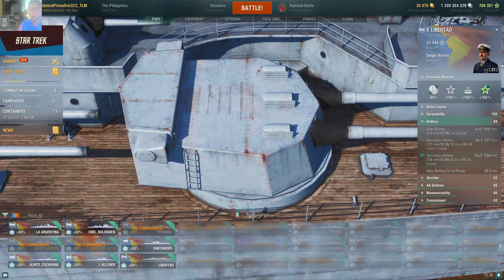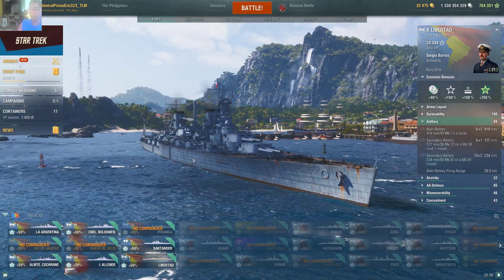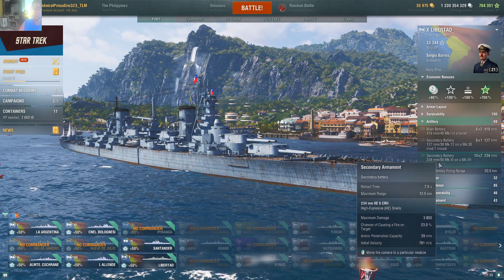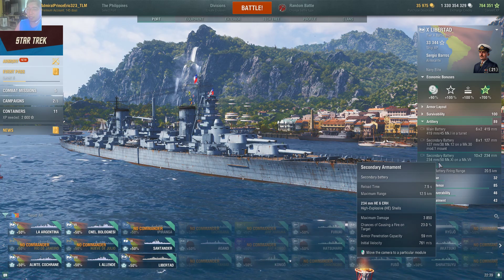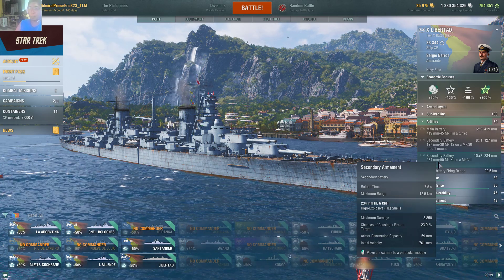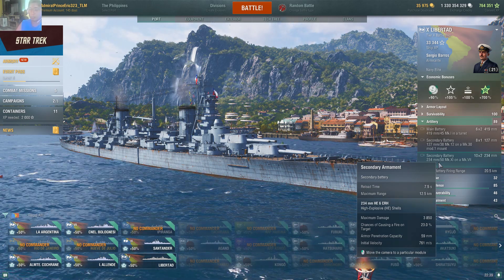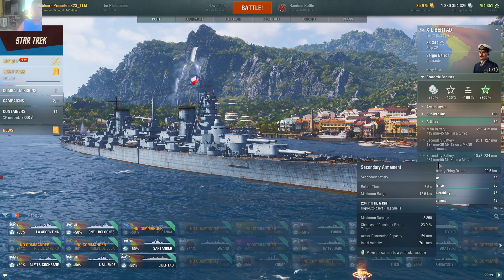Another secondary battery uses the 234mm/50 Mk 11 on Mark 7 mounts — 10×2, meaning 5 turrets per side. Reload time is 7.5 seconds, range 12.5 km. The HE 6 CIH shell deals 3,850 damage — the highest secondary battery damage so far. Note they are not armor-piercing. Fire chance is 23%, armor penetration 59mm, initial velocity 761 m/s. Only Pan-American battleships carry this highest secondary caliber.